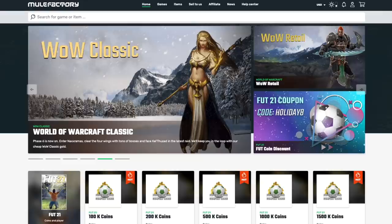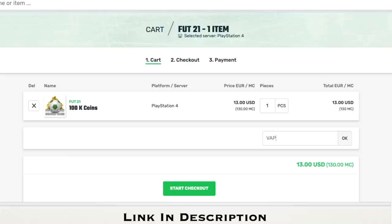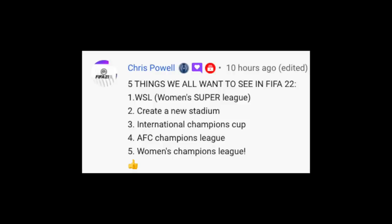Subscribing is free, so please do so and help the channel out. Today's video is sponsored by Mule Factory. If you want to get some FIFA coins and you understand all the risks surrounding it, check out Mule Factory and use my code VAPEXFOOT for a 5% discount.